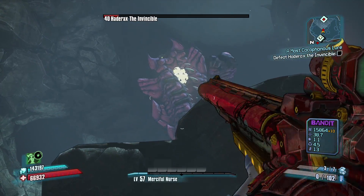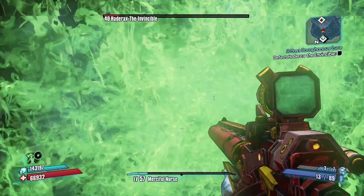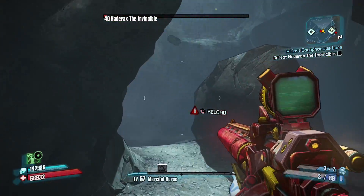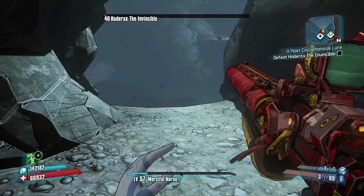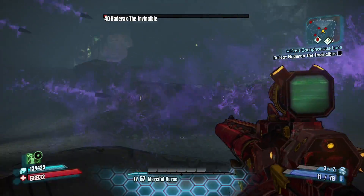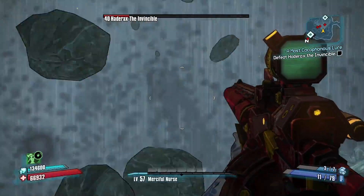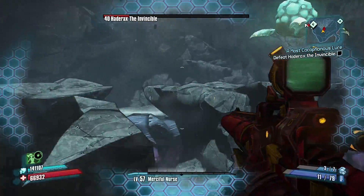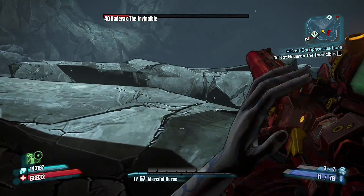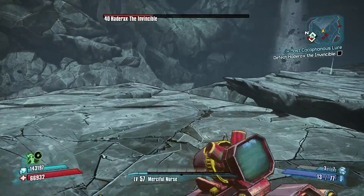You can still hit that crit spot on the back of his neck when he slams his body down, but as I showed you in the beginning of the video, it is easier to do on that higher ledge. When his health drops below 25% and he starts traveling through the map regenerating health, the good news is it will not go 100% full — it'll go to about 75%. So you can still chip away his health until you're able to defeat him completely.